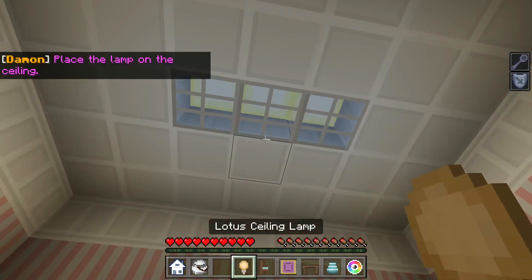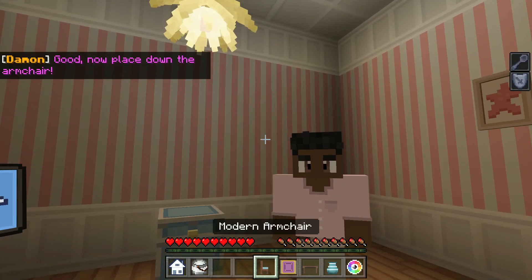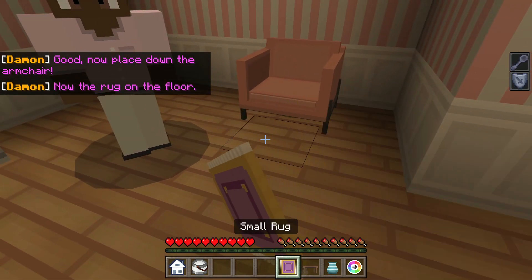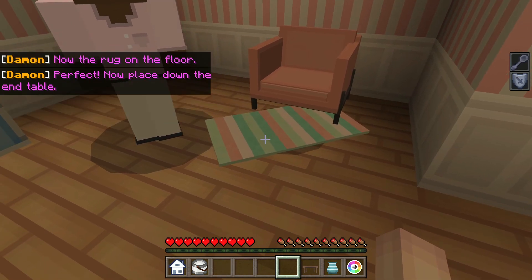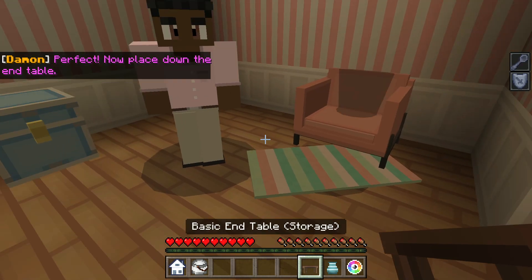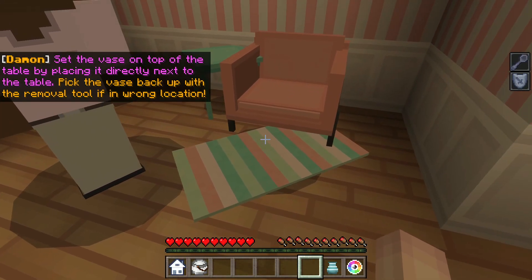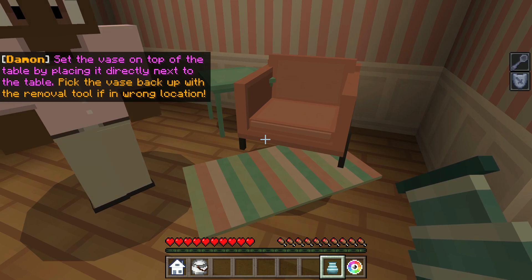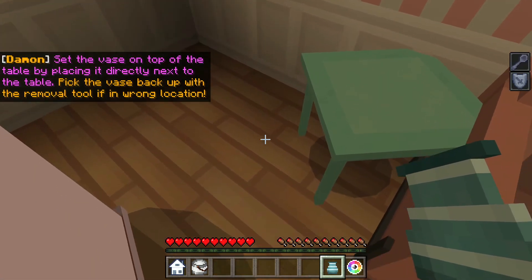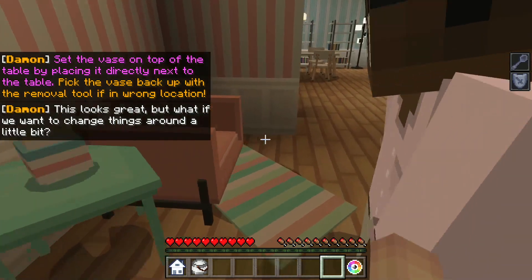Place the lamp on the ceiling. Oh, there we go. Place it on the armchair. And then the rug — I'll put that right there. I keep clicking the left and not the right side of the mounts. Now place it on the end table. Set the vase on top of the table by placing it directly next to it. Oh, there we go.